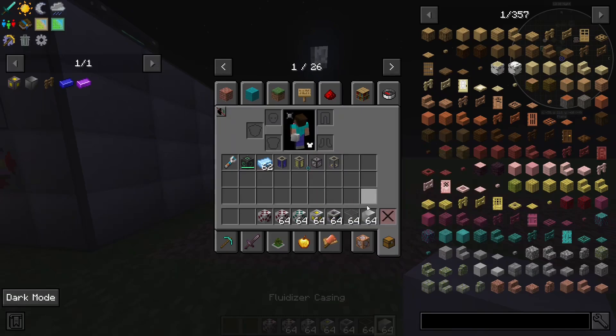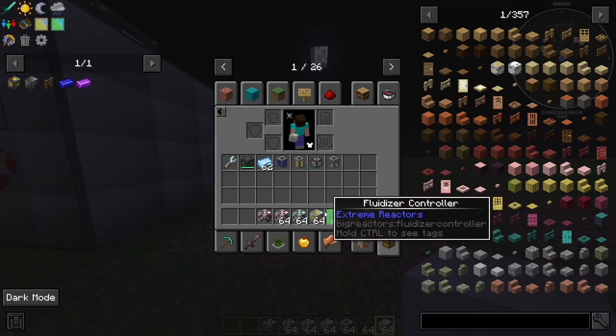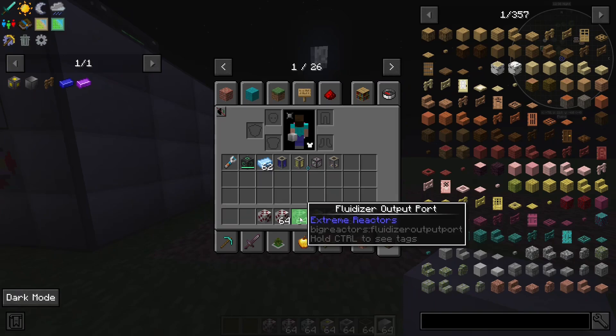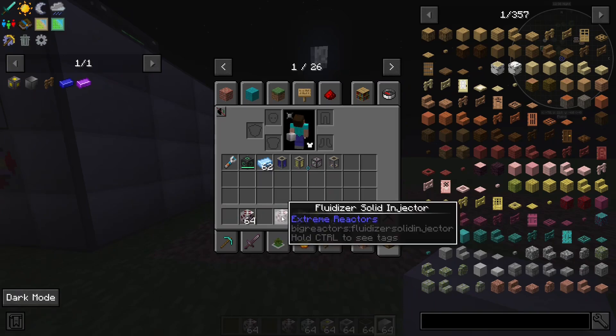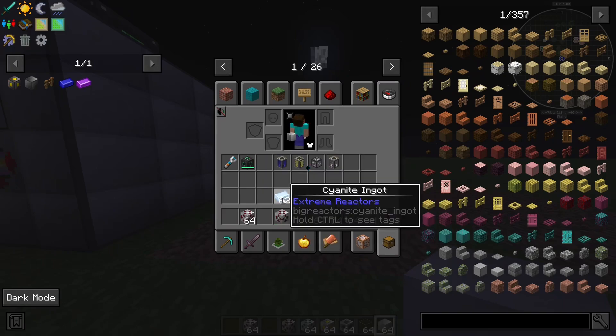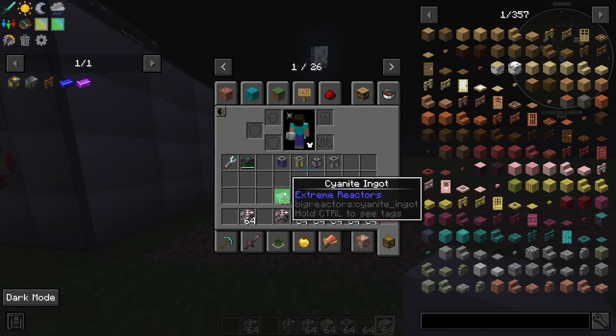What you'll need is a fluidizer casing, glass fluidizing controller, power port, output port, a fluid injector if you want to combine fluids, and a solid injector if you want to turn ingots like cyanide into the fluid version.